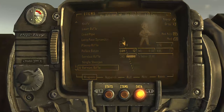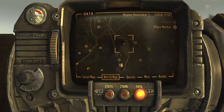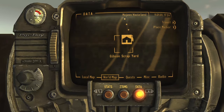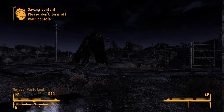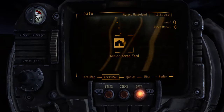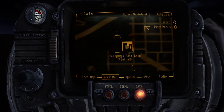So on the map on this Pip-Boy, you can see the location of the gun runner I'm going to show you — how to get caps by just selling and buying your weapons. I went to the Old Lady Gibson yard and tried to buy it and I didn't have enough caps, so I'm going to go back from the junkyard to the gun runners — and there's the location.